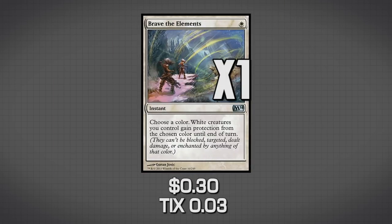The next card is Brave the Elements, which lets us give our creatures protection from a color. If we don't have the knight that gives indestructible, we can use this so they don't die from certain colored creatures. It can also prevent our creatures from dying to burn if our opponent plays red spells such as Anger of the Gods.